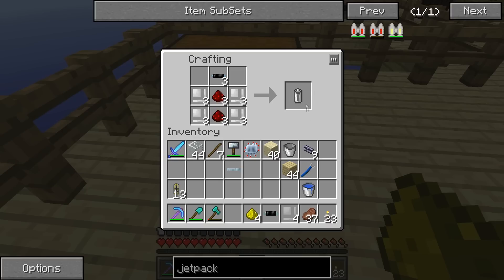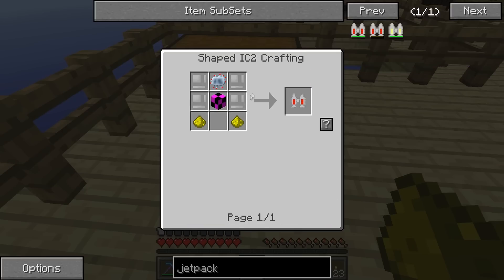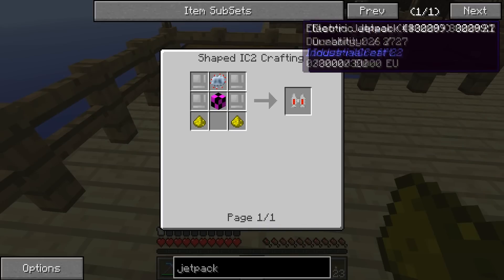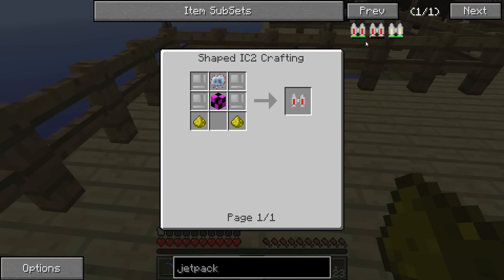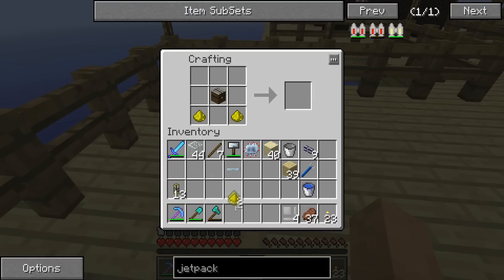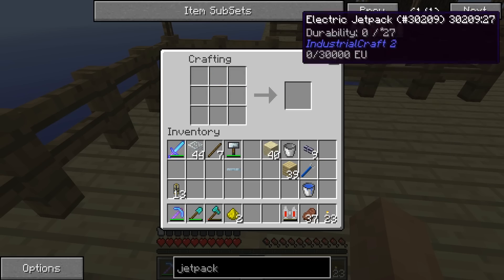Let's start by making the batteries — three of them. Beautiful. Let's then make the block, so that should be there, and then the three batteries. Batbox. Now I wonder if this will work. I hope so. We'll do that, we'll do that, and that. Electric jetpack. Okay, it does work.